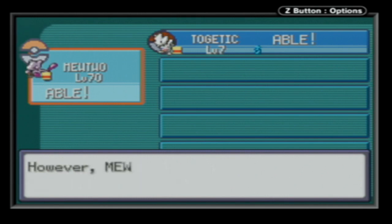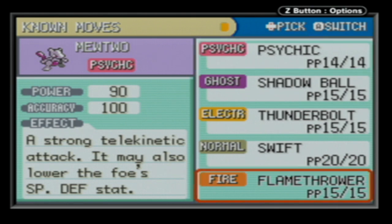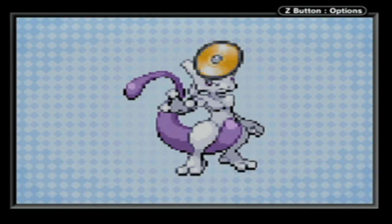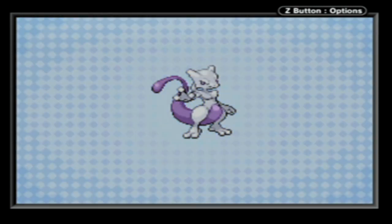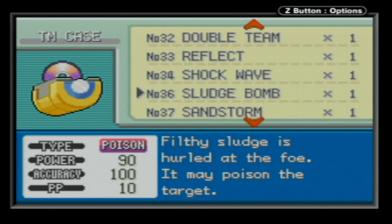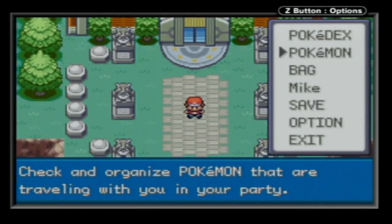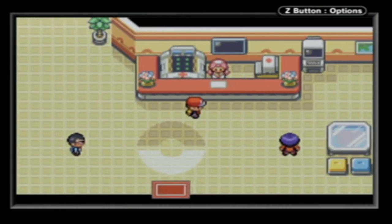I've run the numbers. Mewtwo is going to face 11 opponents who he will use Psychic against - it would only be 10 if we started with Charmander and only 9 if we started with Bulbasaur. 5 opponents who he will Thunderbolt, 6 if he started with Bulbasaur. 3 opponents who he will Flamethrower. 3 who he will Shadow Ball, which would be 4 if Bulbasaur or Charmander was the starter. 3 opponents who he will fight with Ice Beam, but one of those has Pressure. And then one Brick Break, but it's the most important one of the whole run. Hope it goes well for us - we have a history of things not going our way.